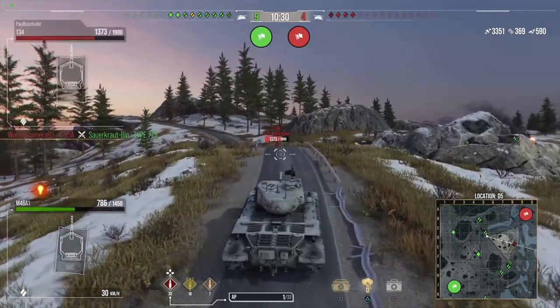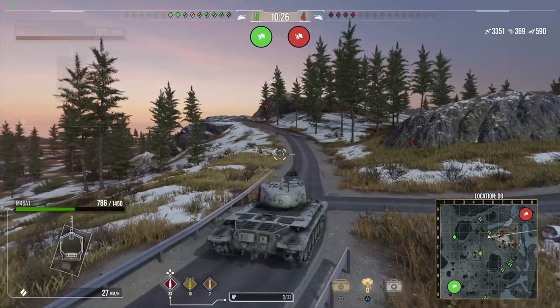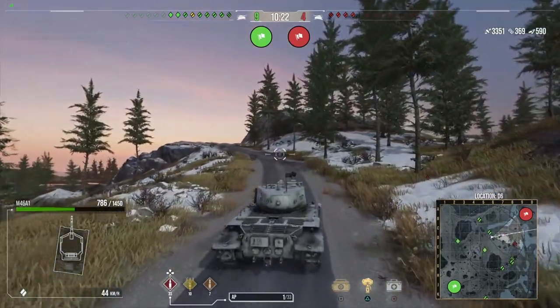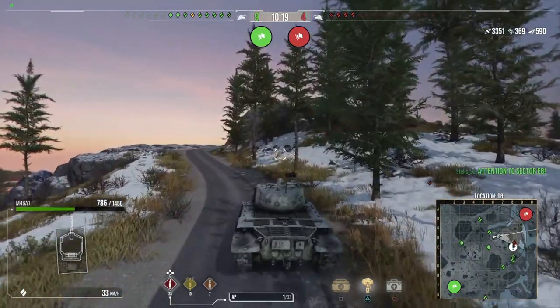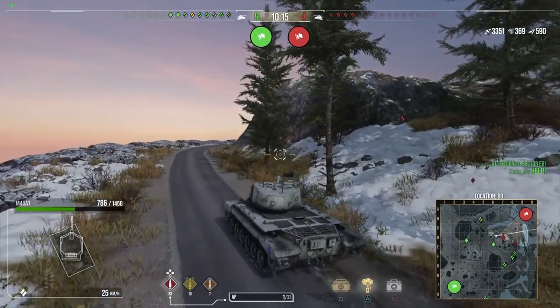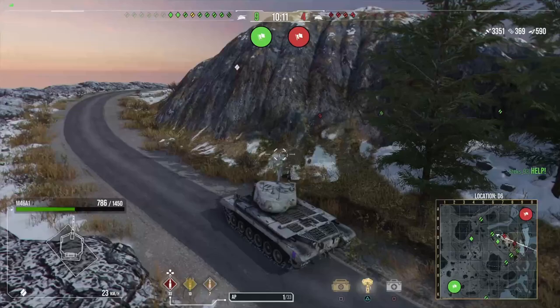The minimap also meant that I could see these tanks were retreating, not just based on looking at them with my third-person camera view. I can look at the minimap and see that their indicators are moving back, so I know they're retreating — which gives me the opportunity to push forward.